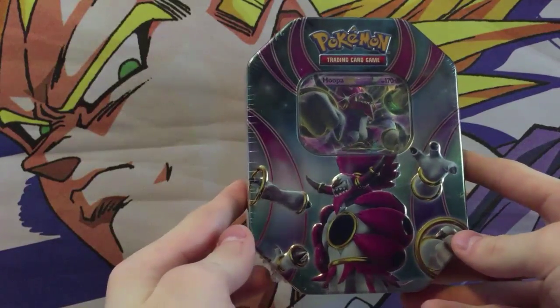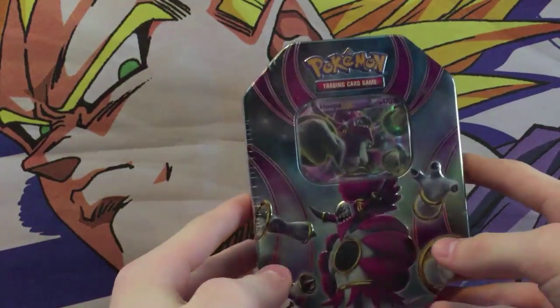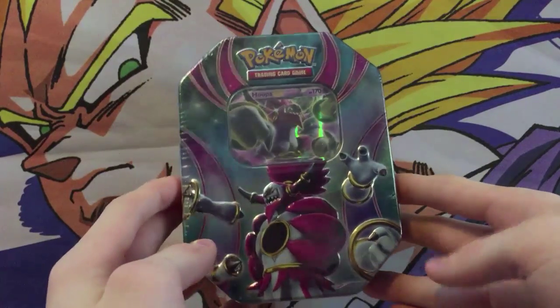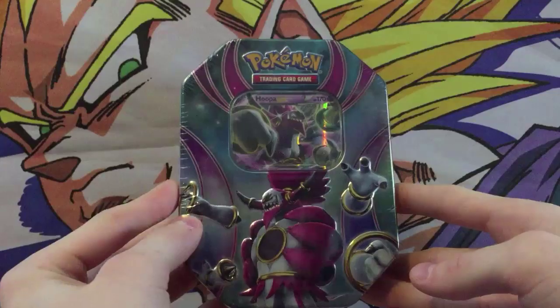Hey guys, Kokusun from TheWin here and welcome back to another video. Today I'll be doing an opening for this Hoopa EX tin. Now there's three tins in this whole series: there's Rekwaza, Latios, and Hoopa. I decided to do Hoopa first because Hoopa's pretty badass looking and I actually like this Pokemon a lot.